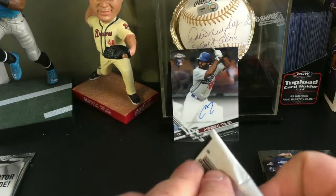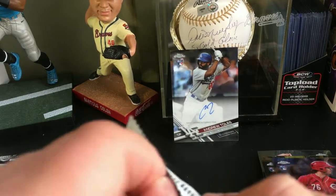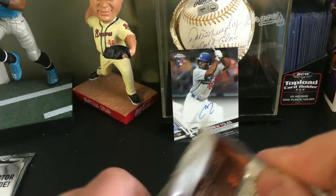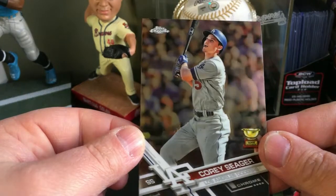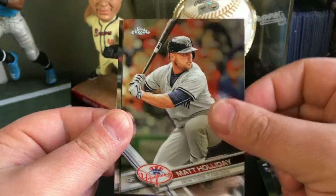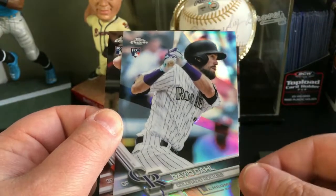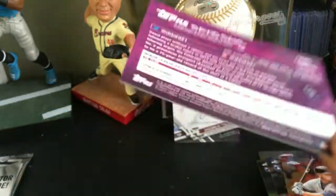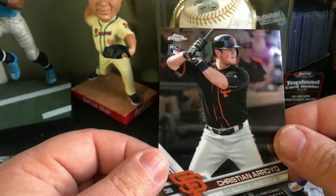All right, last pack here. We got a Corey Seager all-rookie cup card, Matt Holliday, a David Dahl refractor rookie card — very cool — and a Christian Arroyo rookie card.